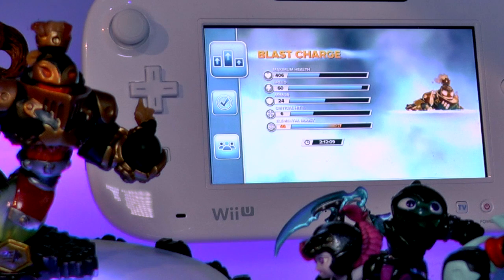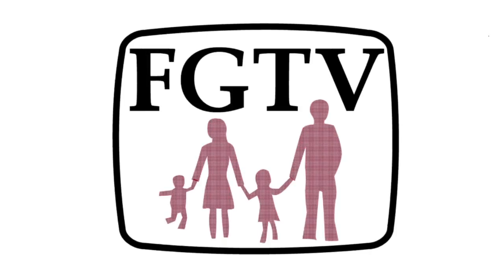But what we see a real boost in for this tech Elemental Skylander is in his Elemental Zone — he gets an extra boost of 46. So there you go, that's our mix and match Swap Force stats for Blast Charge. Good luck.